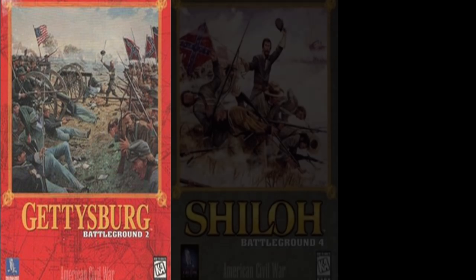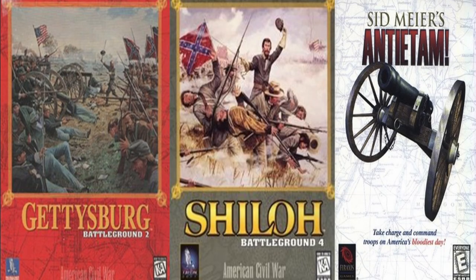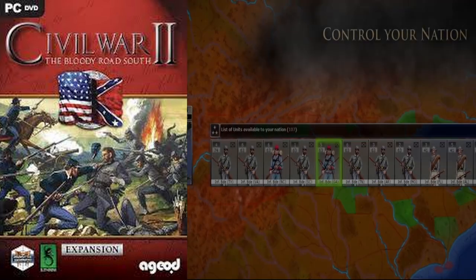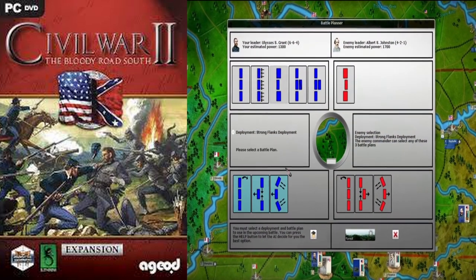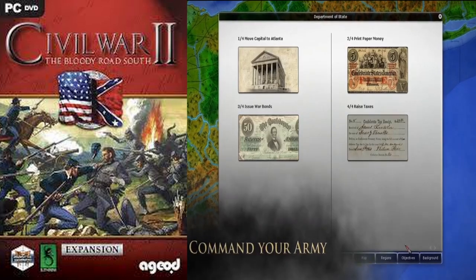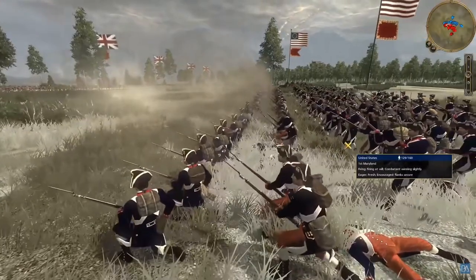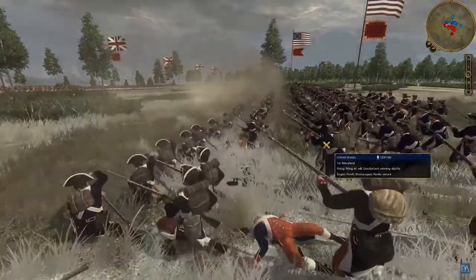Turn-based tactical war games were a staple of early computer games, and the American Civil War provided inspiration for several of them, like the Battleground series or Sid Meier's Gettysburg and Antietam. Today one of the best Civil War games is Ajod's American Civil War 2, published by Slytherin. However, this is a strategic level game of the entire war, including grand strategy elements like diplomacy, production, organization and recruitment of forces, and multiple theaters, but no tactical control of the battles itself, like might be found in Creative Assembly's Total War series.